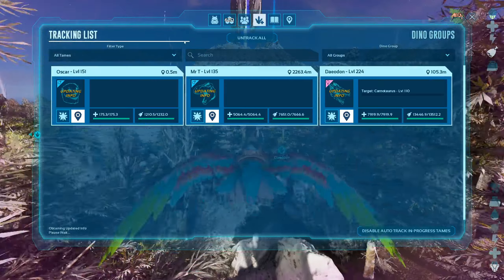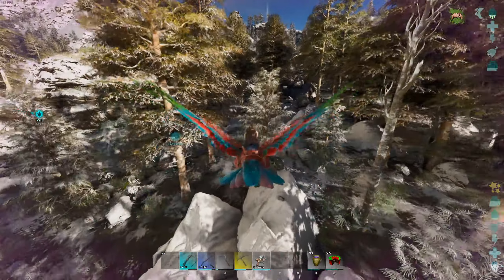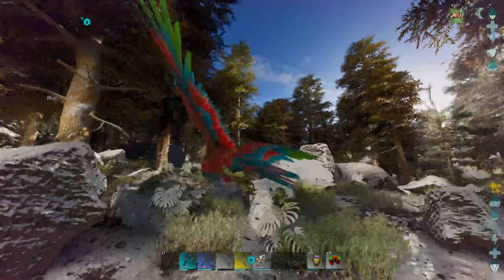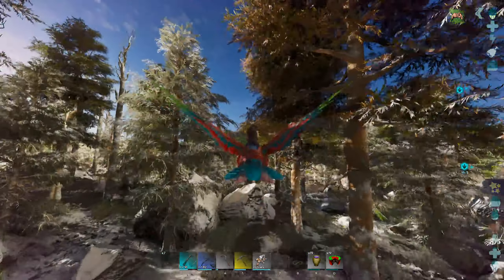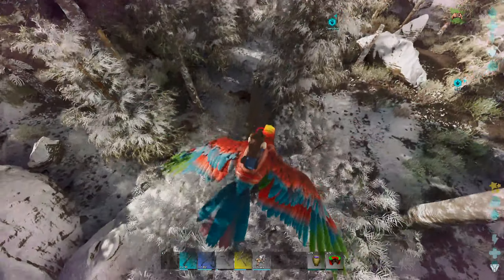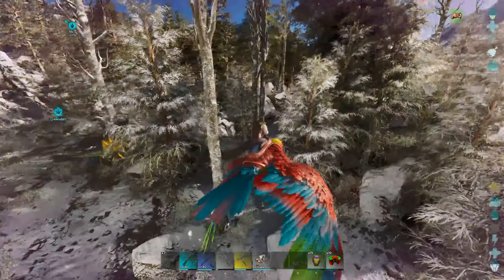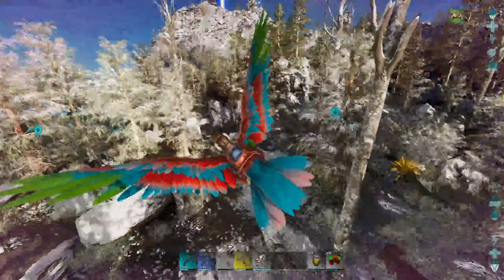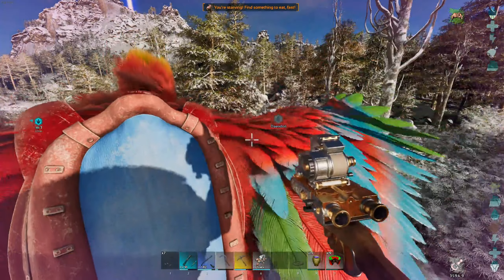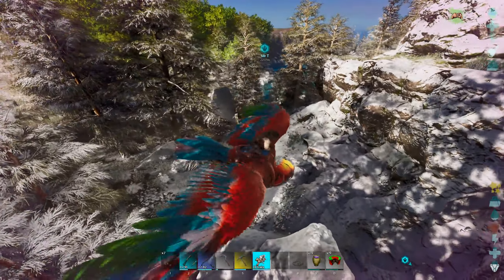Wait — did it tame up? Oh, it looks like it tamed up! I wasn't sure if it woke up or if it tamed up. Where did that Yutyrannus go? Obviously I want a higher level than that, but it might be worth checking out its stats. Man, that's crazy — I spent like two full in-game days looking for Yutyrannus and did not see a single one, and then when I come back to tame up the Daedon, there's a Yutyrannus. What are the odds?